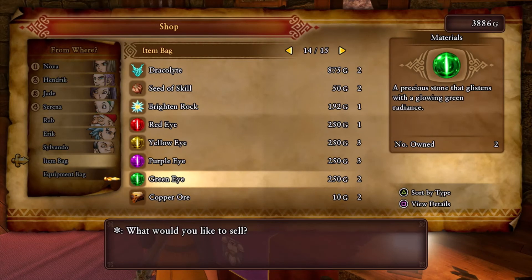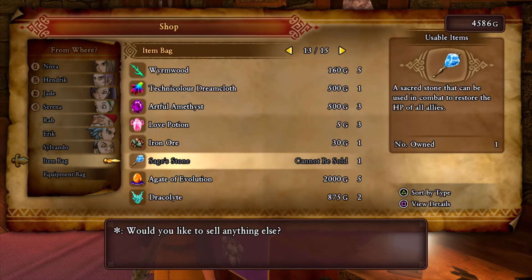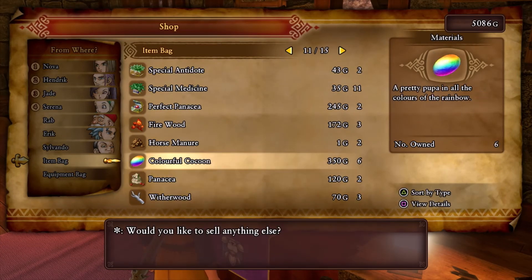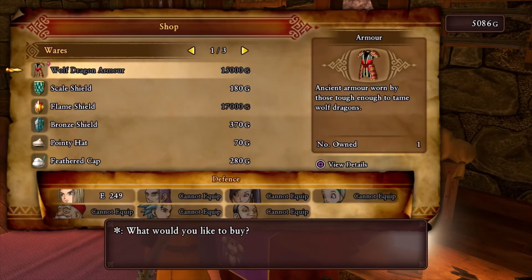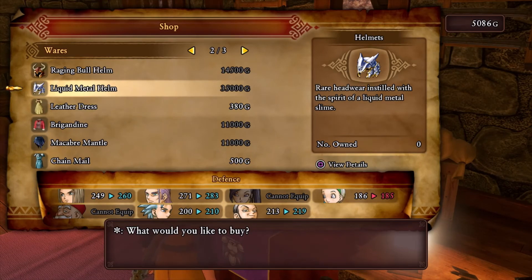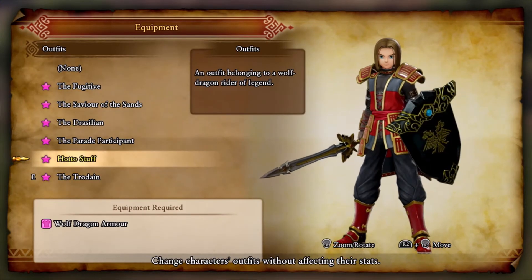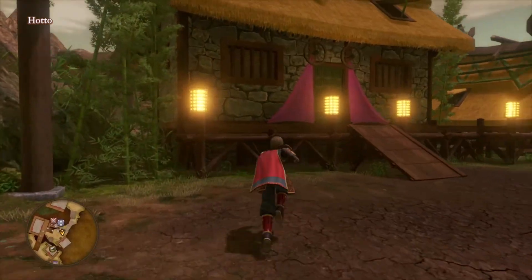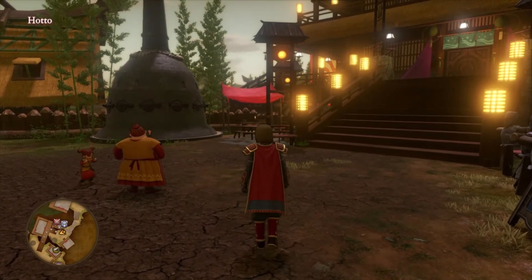We got copper ore, gold ore — sell that for a nice 700. I don't know what these do but I'm sure they do something. Brusillian's good to sell. We need to make some more money, we're pretty down on funds now. We got lots of good stuff though.